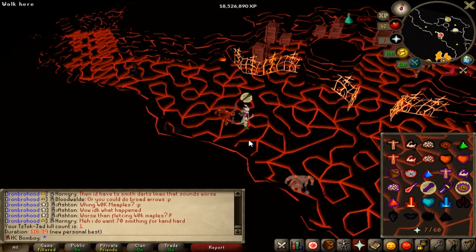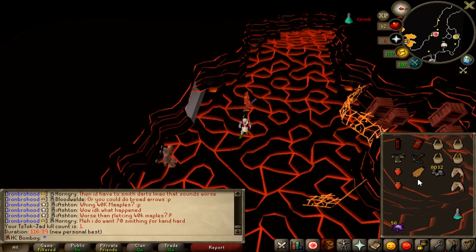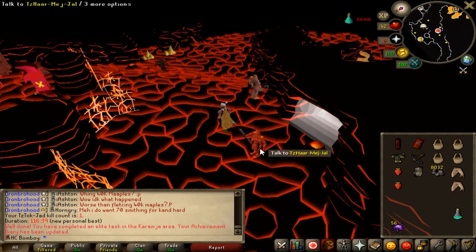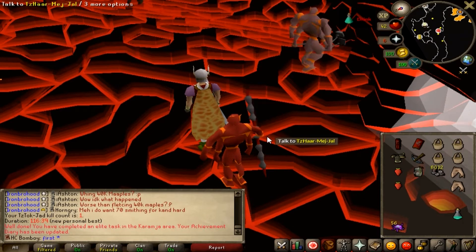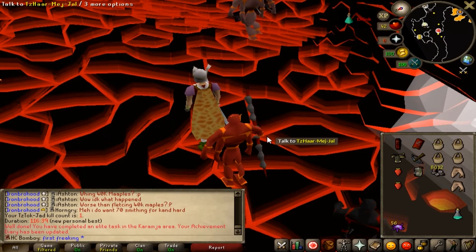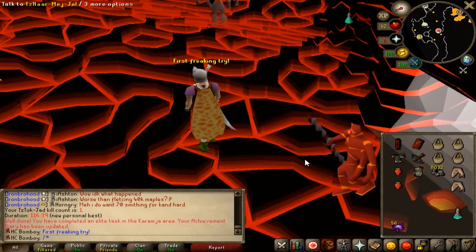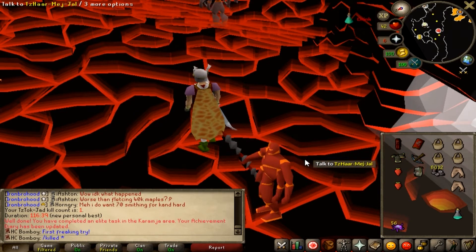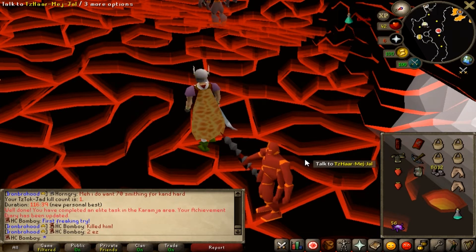Here we go - there it is. Equip that. First fire cape of the account! Fantastic. One of the reasons for getting this is for prayer - it's great prayer-boosting gear with a strength bonus. It's a fantastic cape and it looks amazing. You're not a proper account unless you've got a fire cape, so that was always the thing.